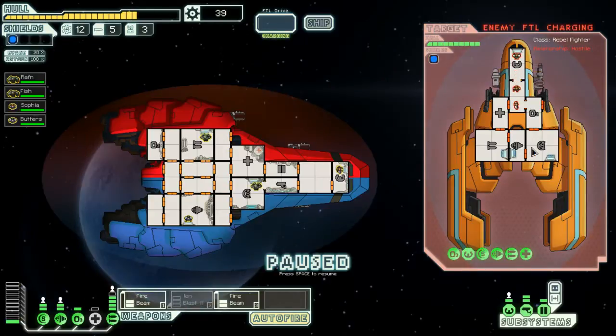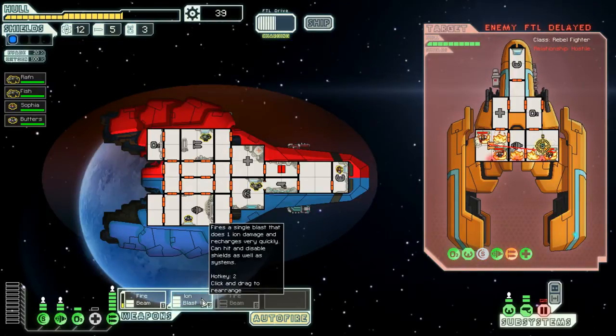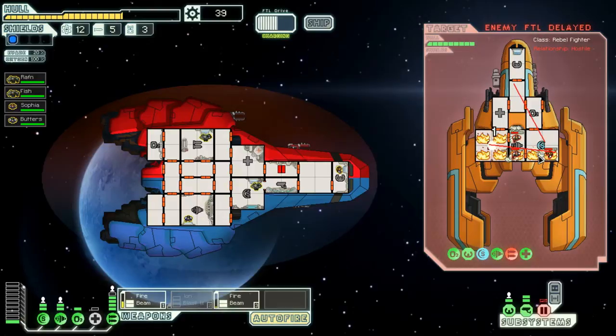These guys are powering up their FTL. I need my ion blast — let's put the ion blast on there. The idea is that once we get three hits in a row on their shields... two hits, that's annoying. Okay, their FTL is delayed, which is good. Let's turn the ion beam off and turn the fire beam on. They've given up on that but we're going to take some more hits. At least we resisted — go ahead and fix stuff.